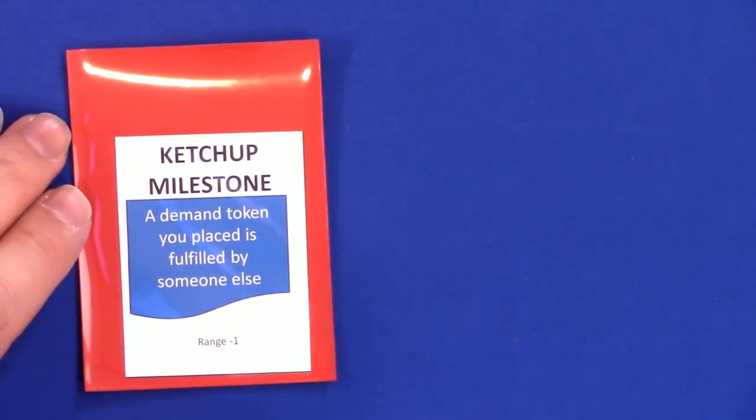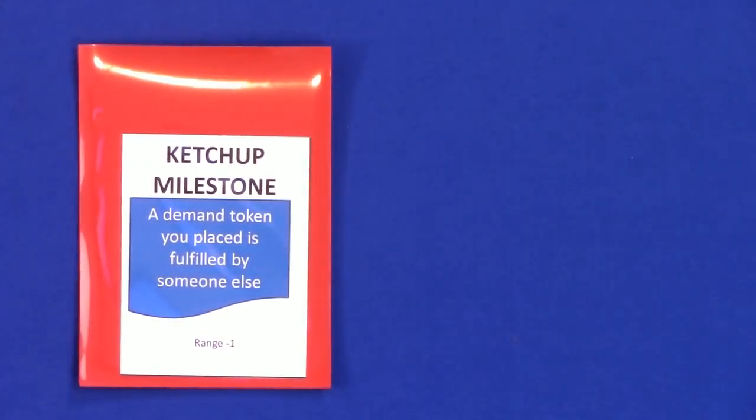What the expansion is named for is the ketchup milestone — if you market to a house and the demand token you placed gets fulfilled by somebody else, you get the milestone and you count as being at range minus one, which means you're one step closer to every house on the board. Next to that, we'll also have materials for 6 players, and extra food tokens and bigger food tokens to represent units of 5.